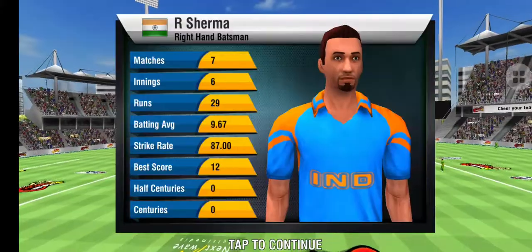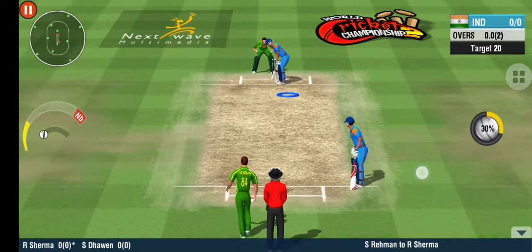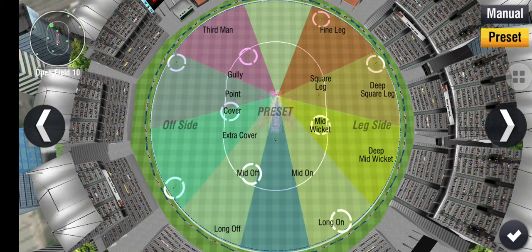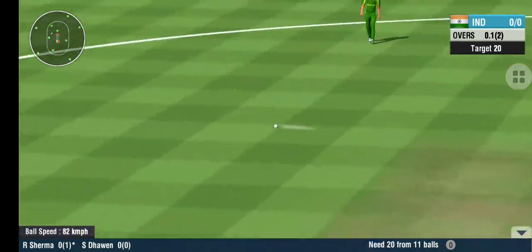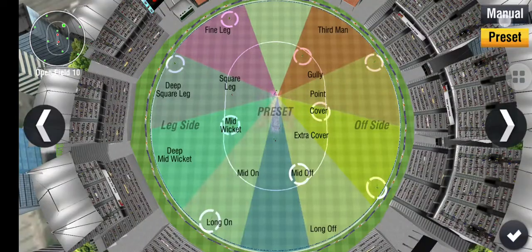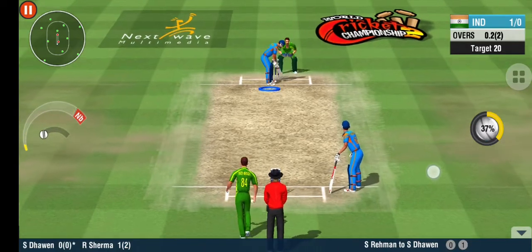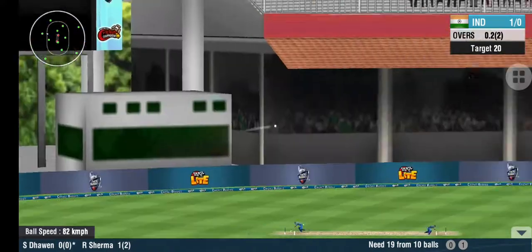An achievable target. The batsman often gets cleared safe on that one. No runs. Great coordination between the pair — that's good running. Opening the tally with a quick single. Interesting to see what they come up with based on this field setup.